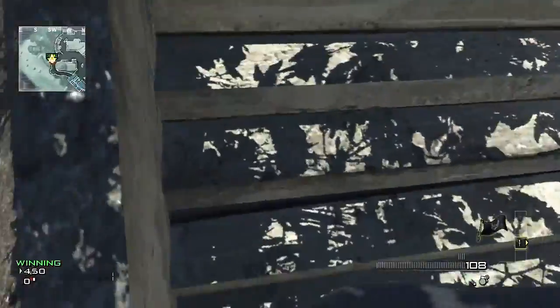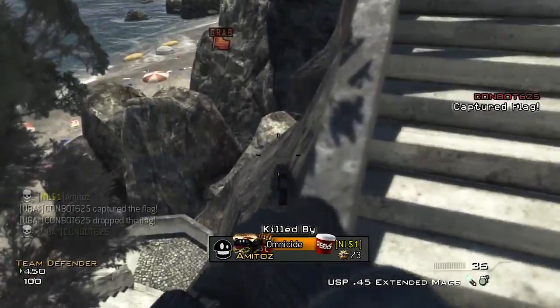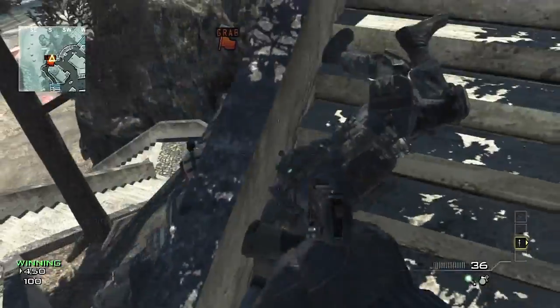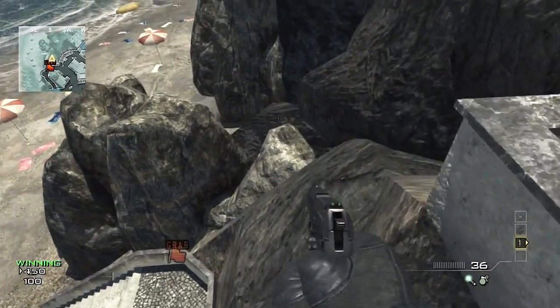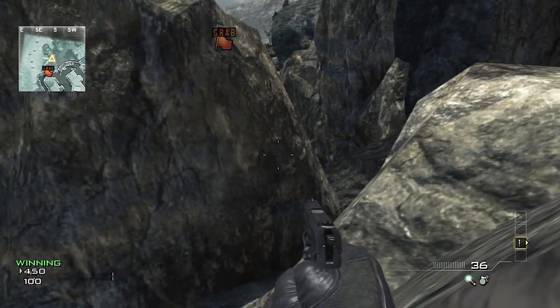Once you're over here, you just want to jump down. Now this is kind of the tricky part — I had a bit of trouble with this. You want to run and jump towards this invisible barrier. I put it in slow motion to show how to do it, but most likely you just want to run, jump, and then go prone.